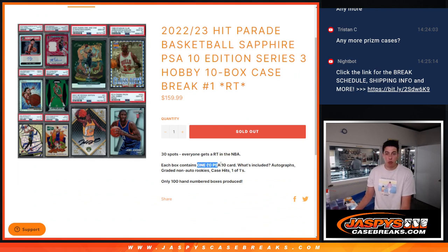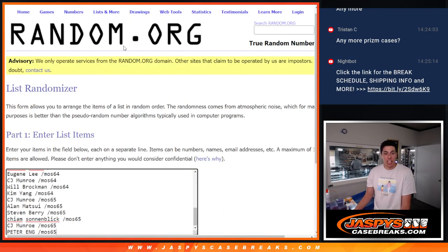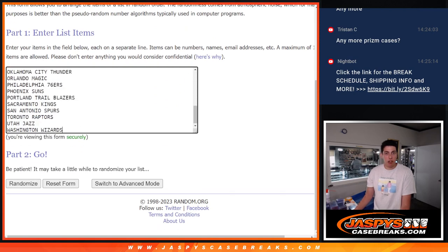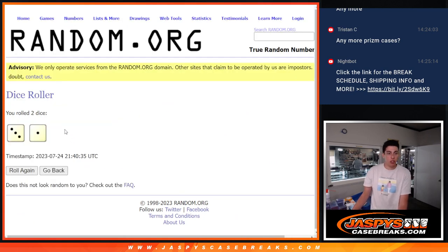Each box will contain one PSA 10 card — autos, non-autos, and so on. I do have all the names of people in the fillers, main spots, straight up spots, and all the teams in the list. So we're just going to roll the dice and see who gets which teams.